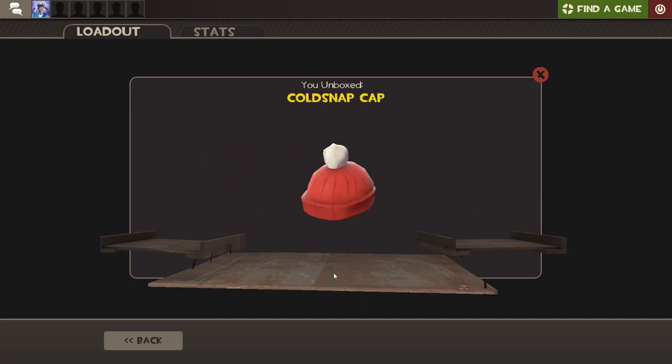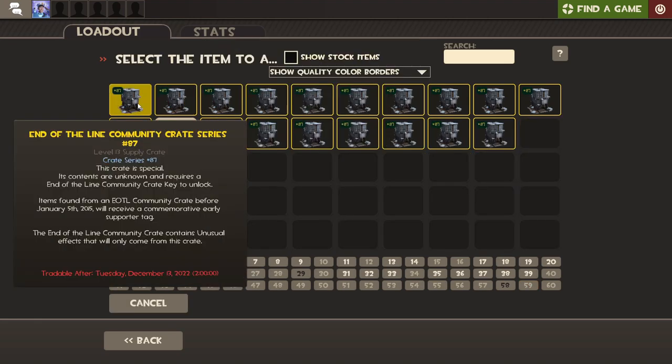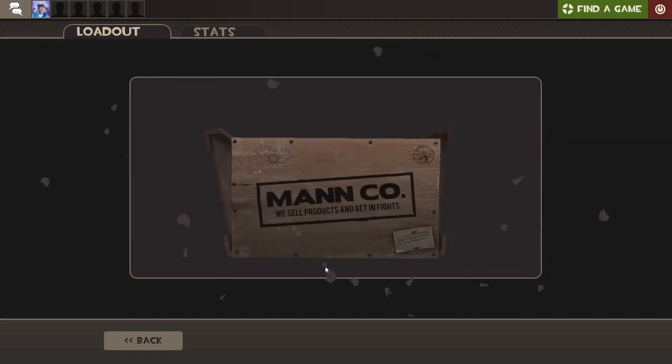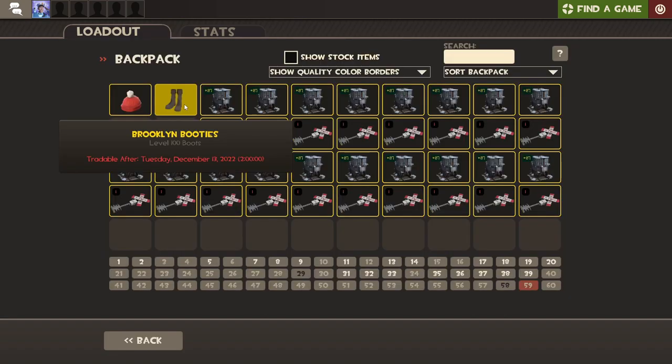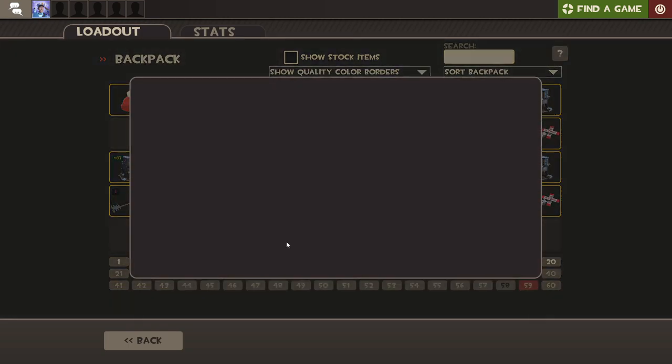We got the Cold Snap Cap. This is what I mean — if you don't hit a strange or an unusual, you're just gonna get a normal unique cosmetic that is not worth all too much. You can't get bonus items either, I believe. Waiting for a response... that means there's an unusual. No! Brooklyn Booties! Level 100 though, kinda cool. Silver lining — that just means I'm a shoo-in for an unusual in the next case.